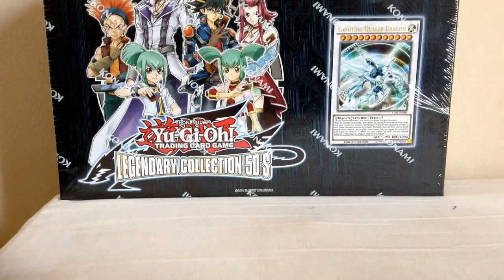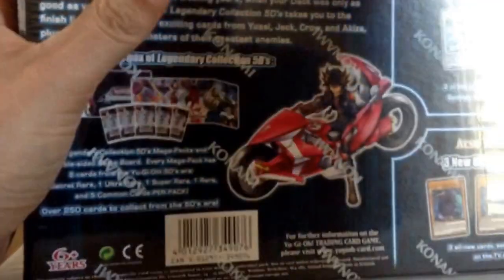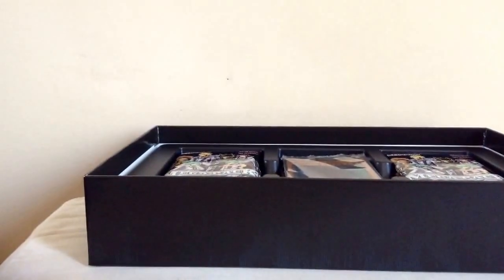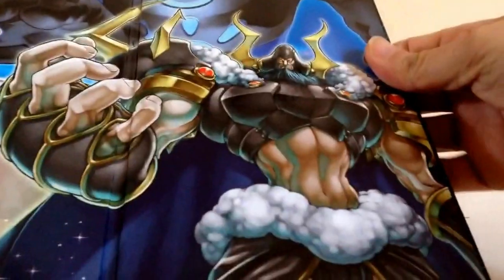So this one we've got is the Legendary Collection. On the back we have that bad boy — let's get it open and have a look. First off I have this awesome playmat, and to the side we have that as well. So that's two playmats I've got. I was kind of hoping this was going to arrive today.